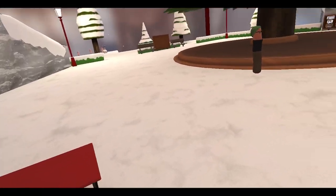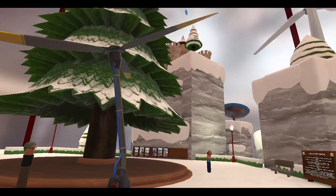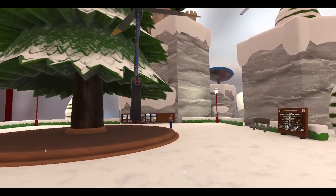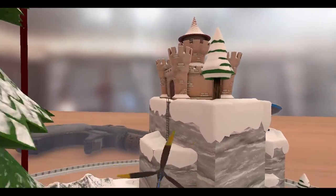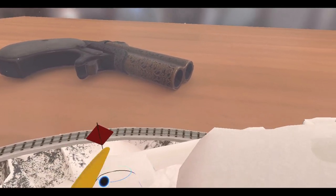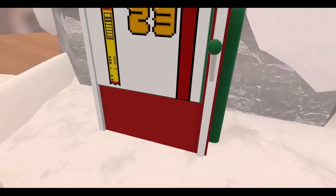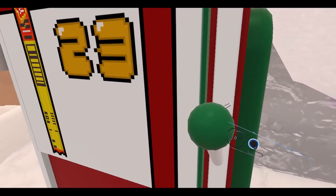Alright, time to play some H3VR. It's day 23 of the advent calendar - let's get to finding the package. We'll need the hand copter to get up here. Once we get on top of the castle, the package is right here. There we go, day 23 - a little Slim Jim on the front. Let's open it up.